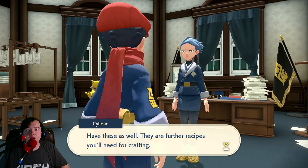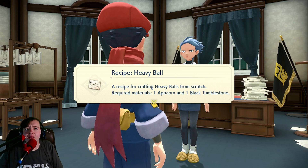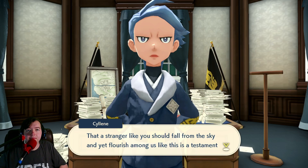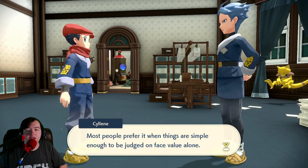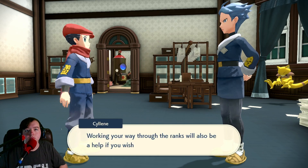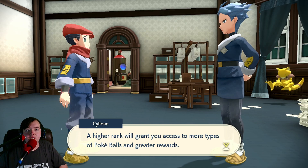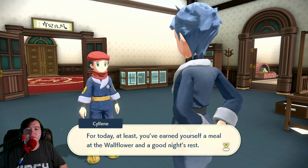You can now use Heavy Balls — awesome! Pokémon of up to level 20 will obey your orders. Have these as well — they are further recipes you'll need for crafting. We can craft Heavy Balls now! Black Tumblestone — awesome! And Revives! That's really good. That a stranger like you should fall from the sky and yet flourish among us like this is a testament to your native talent and hard work. Improving your worth by moving up through our ranks is something anyone can understand. Keep at it, and even if you did fall from the sky, people may be more willing to accept you. A higher rank will grant you access to more types of Poké Balls and greater rewards.